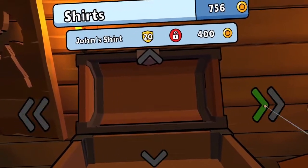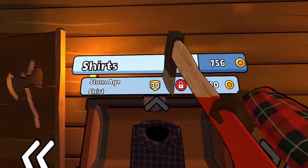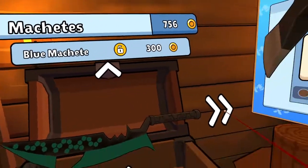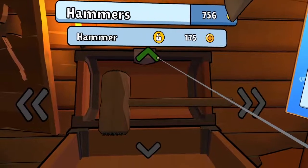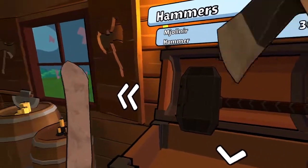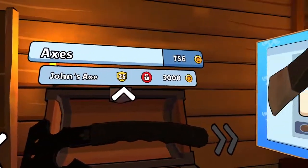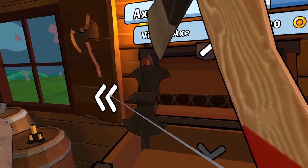Stone Age — that's level 30 and 1,300, so we can't afford that shirt. A little too ostentatious. Let's go back to machetes. John's machete — 2,200. Getting pricey. Let's go back to hammers — nice. Where are axes? Here we go. Viking axe. Let's just buy one more axe.